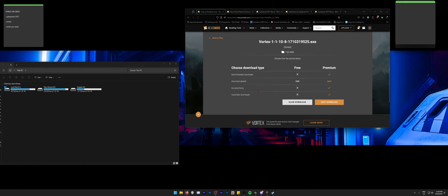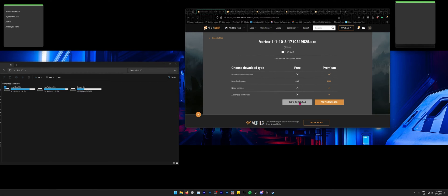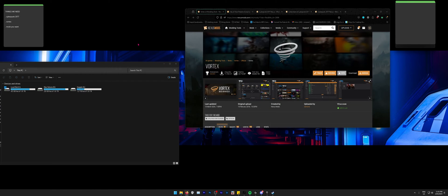I'm going to click download because I think I already have that runtime. I believe it just comes with computers but download it yourself and test it out. If you're not a premium member of Vortex it will be a slow download, but that doesn't matter. It's only 150 megabytes — my internet is just very slow.